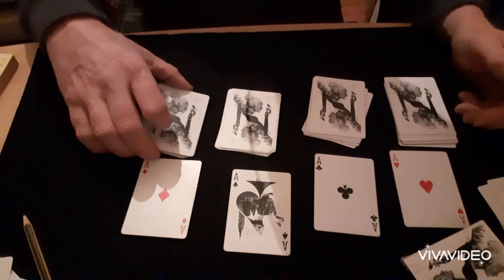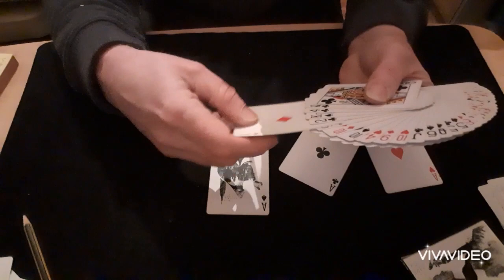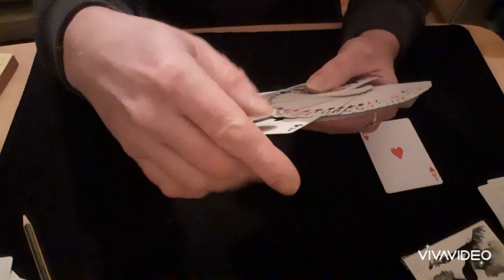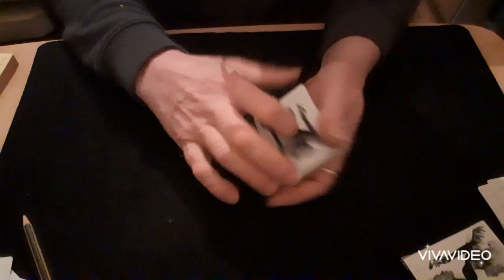I just did that there. But in case you think that is cheating, I'll do it again, and this time we'll be a bit more clear. You can see an ace going in there, ace going in there, ace going in there, and an ace going in there — so four aces randomly going into the packet. And in case you think I know exactly where they've gone, I'll even give them a strip-out shuffle, which has got to be good enough for anybody.